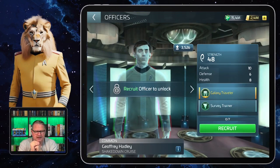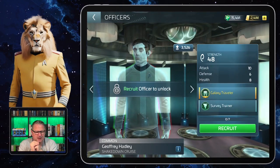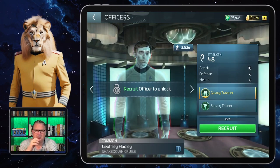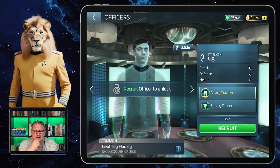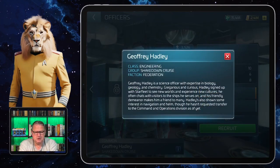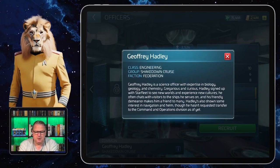Now let's have a look at Hadley. One thing you can already see from the beginning is that I don't have him — we'll come back to that reason a little bit later. He's a common officer and he must have been in the game from the very first times. He is from the class Engineering, which means you need engineering badges to upgrade him. He's from the group Shakedown Crews, which means he gets synergy from others in that group. And he's from the faction Federation, meaning you need federation faction credits to upgrade him at some point.